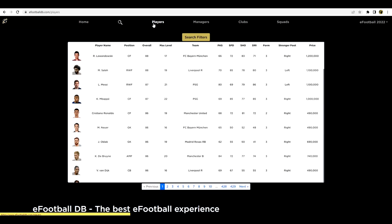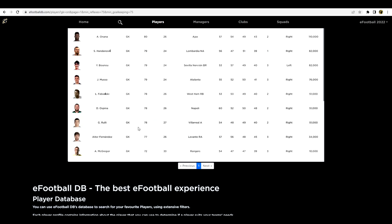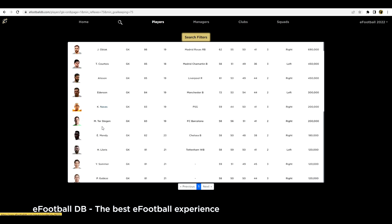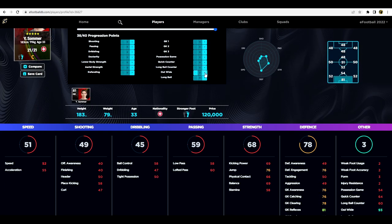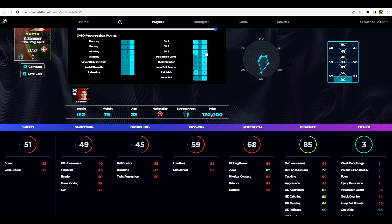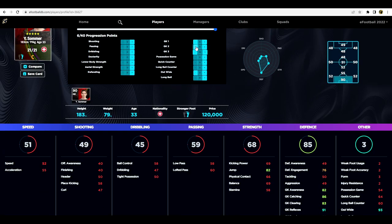If we go over to eFootballDB and sort in the player database, searching for goalkeepers and sorting by those stats — starting with awareness and then reflexes — having a strong keeper with as high reflexes as possible is key. When we look at Sommer, he starts off at an 81 overall rating but has 40 progression points. You can put him into whatever play style you want and then focus on the five goalkeeper stats. The awareness — look, I'll show you towards the end of the video that it doesn't always matter if someone's good in front of goal and able to cut angles, using dummies inside the box, fake shots, or putting it in the corner. There's not much you can do against that.